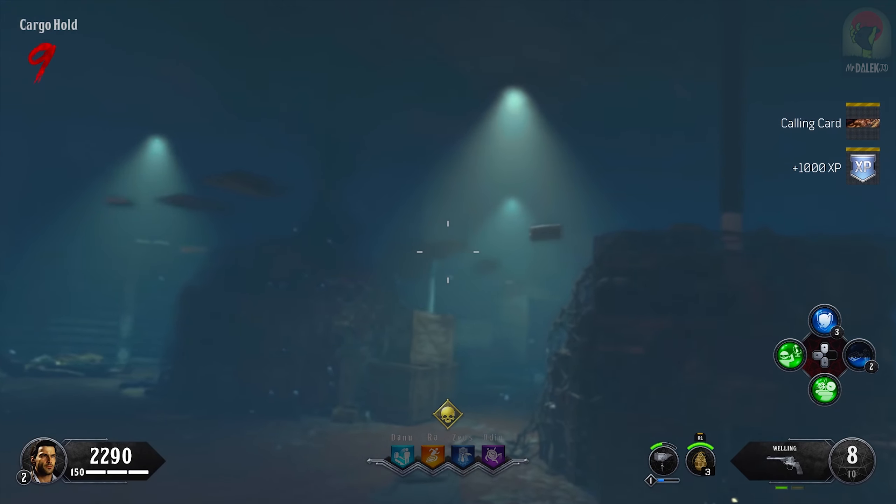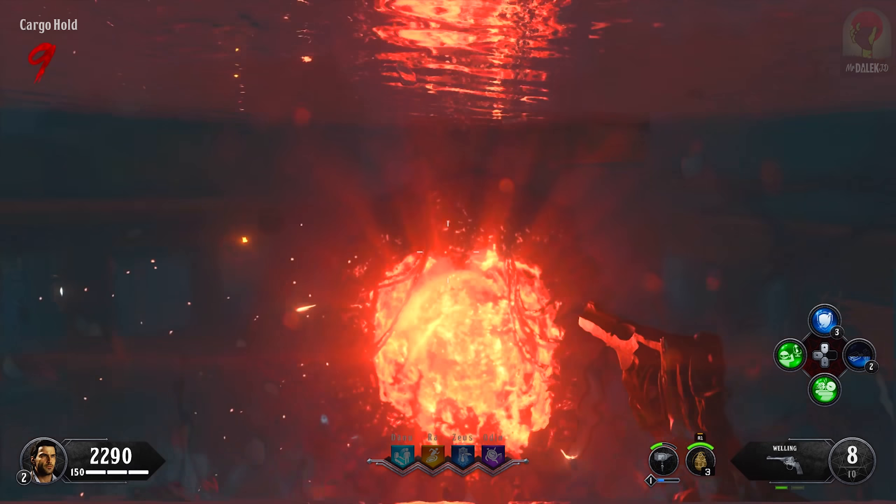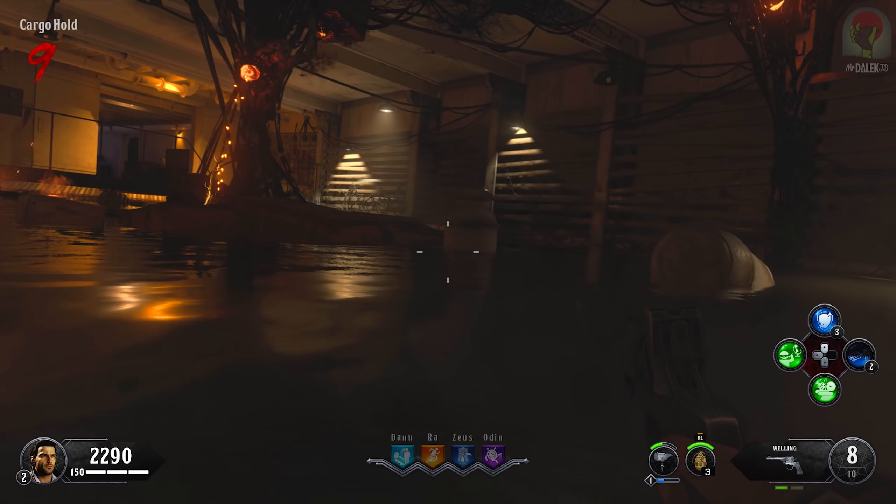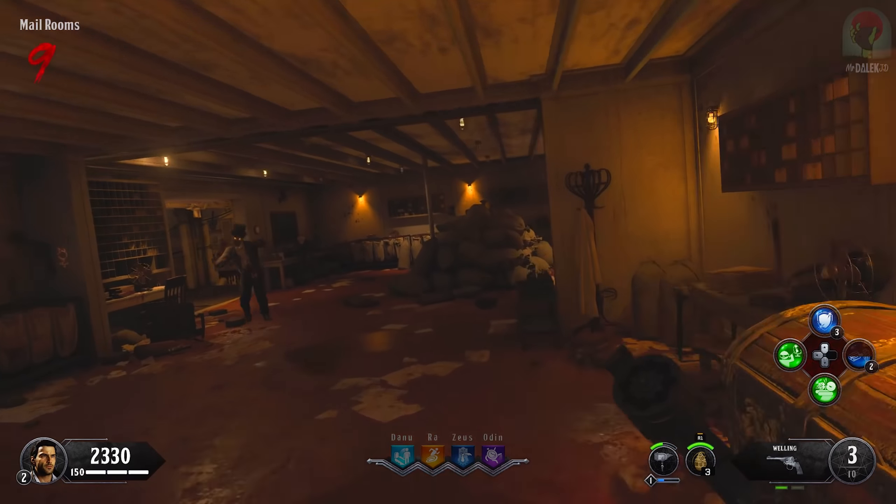I'm going to go ahead and use this portal. What a wow — this area. I would not want to be doing high rounds down here. Unlock the engine room to use this fast travel. That's so weird — you literally read that as I'm seeing it on my screen. That is so funny, like perfect timing.